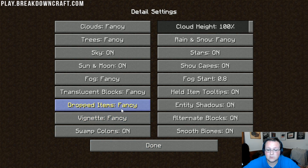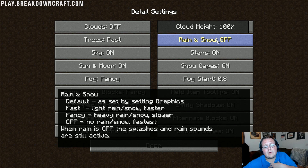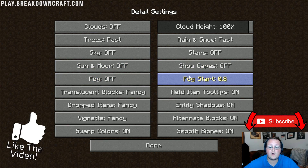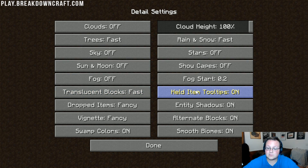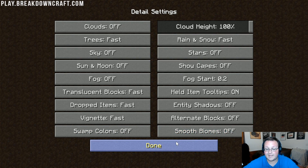Click on Details. Trees — you can't turn them off, so set them to Fast. Rain and Snow — you can turn it off, but I'll leave it on Fast. Sky off. Stars off. Sun and Moon off. Show Caves off. Fog off. Fog Start set to 0.2. Translucent Blocks set to Fast. Dropped Items set to Fast. Entity Shadows off. Vignette set to Fast. Alternative Blocks off. Swamp Colors off. Smooth Biomes off. Then click done.